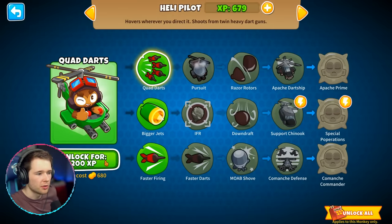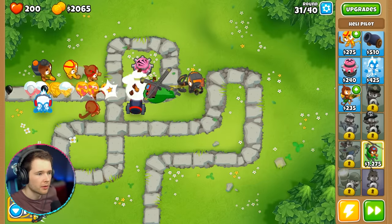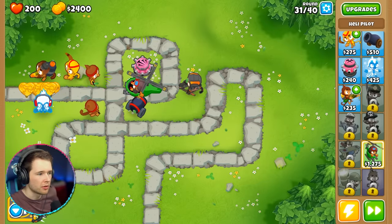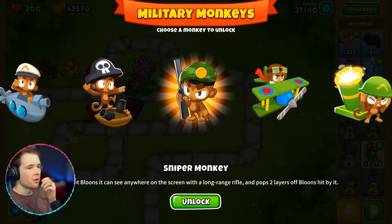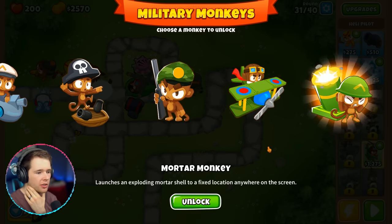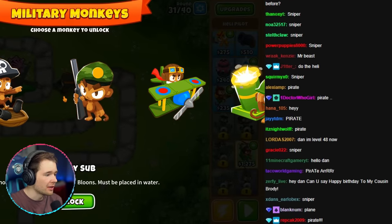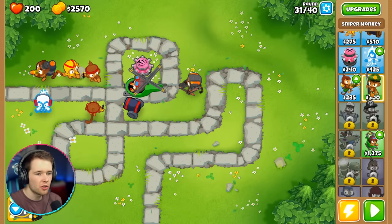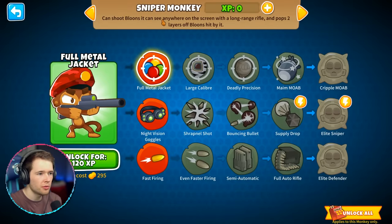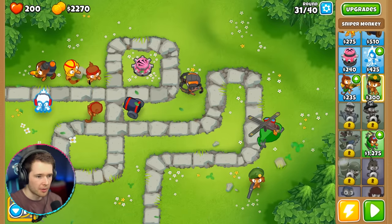Apparently we can upgrade the heli now — let's do Quad Darts first, then a little more and we can get the auto pursuit. We've got the zebra balloons too. Level eight! I need your help — should we get the mortar or the sniper? Lots of you are saying mortar and sniper. Let's do sniper monkey — he can shoot anywhere on the map, hits anyone on screen with a long-range rifle, and pops two layers of balloons per hit.